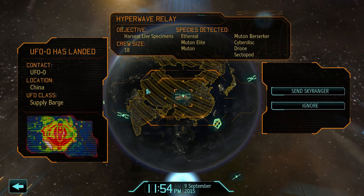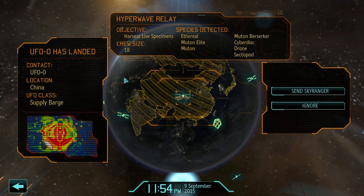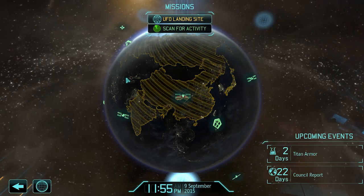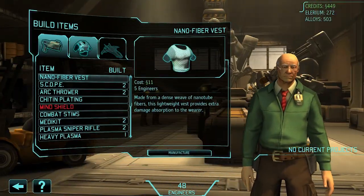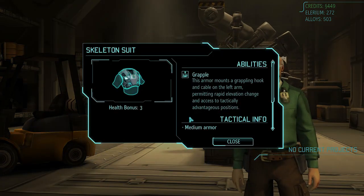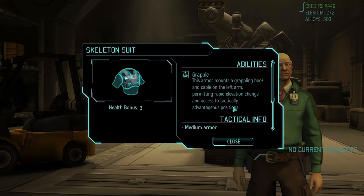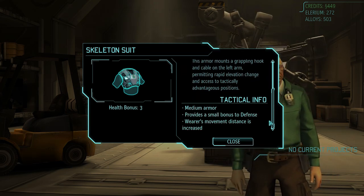We've got a supply barge over China, it's landed. Let's back out for a second. They're skeleton suits, so let's have a look. It's bonus three - it's a grappling hook, rapid elevation. That's awesome.